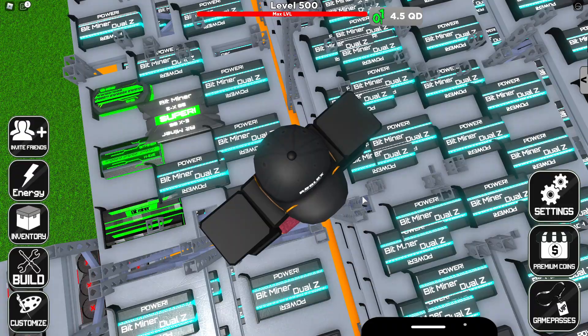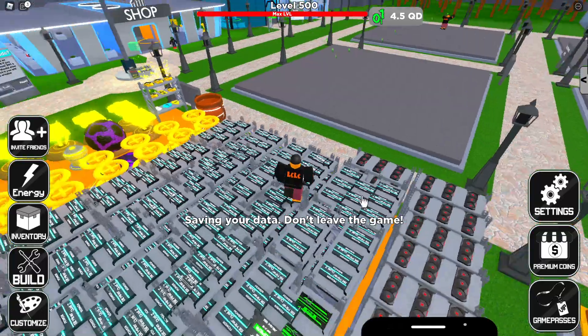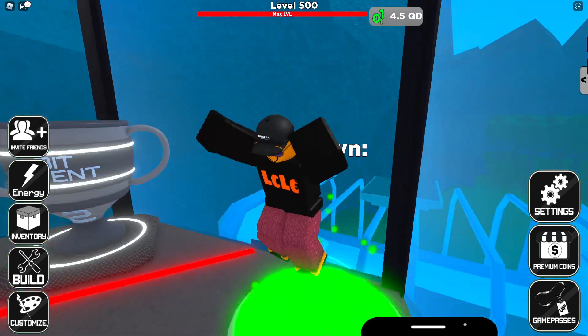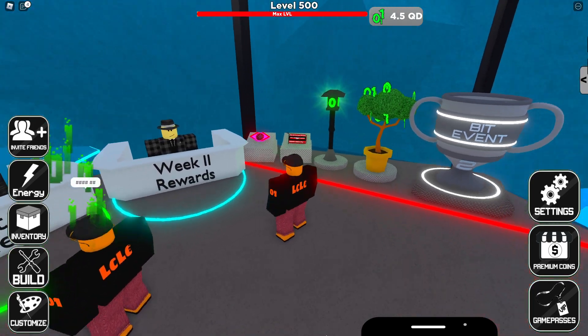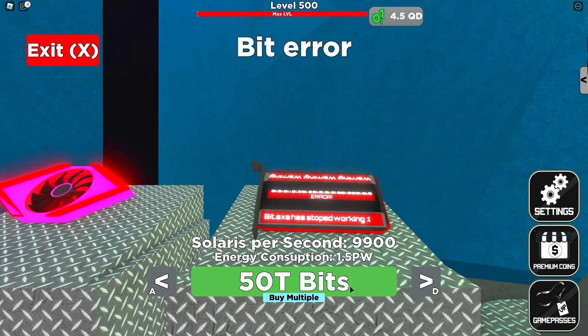We're going to get the new trophy, the decoration items, the limited edition cards, and I'm even going to get a few extra so that if any of you meet me in game I can trade. We're going to head back over to the store and purchase all the new rewards. The Shard Miner costs 8.5 trillion bits — I'm going to get one of these. It's a Bitcoin card that mines 125,000 Bitcoins per second, which I think is the most OP Bitcoin card in the game right now.